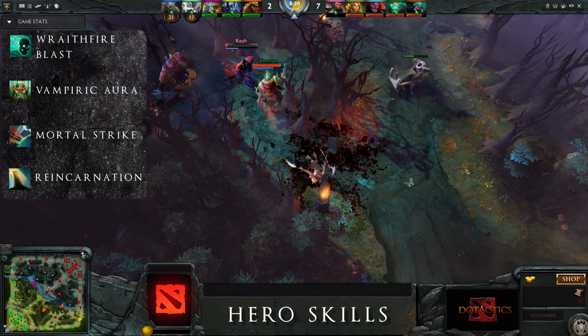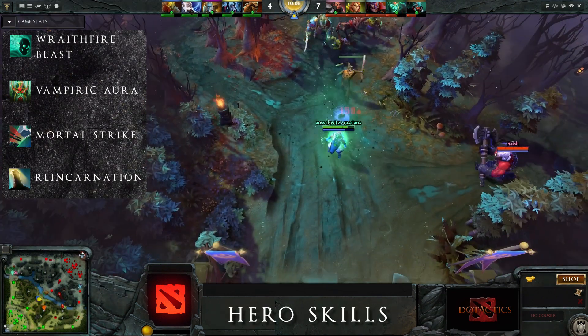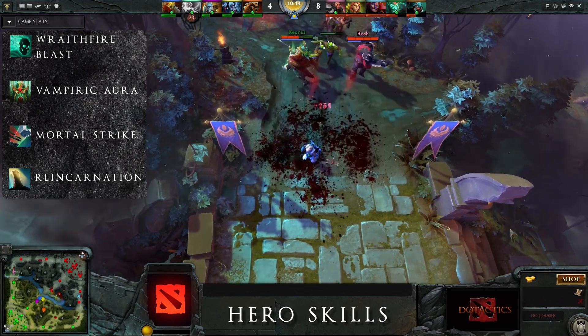Wrathfire Blast is Osterion's active ability, stunning an enemy target unit for 2 seconds and dealing damage over time. The blast also slows the target. Wrathfire Blast is an ideal tool to lock down key enemy targets.